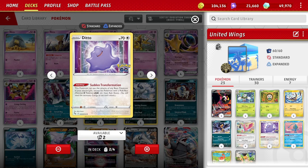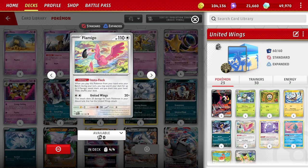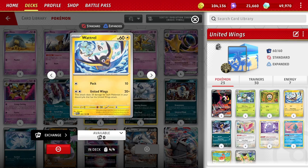They finally fixed the Ditto with the Sudden Transformation Ability — it just copies any non-rule-box basic Pokemon. Can't copy Dartrix, can't copy a rule box — but we can copy the Murkrow and use a Darkness Energy, or copy the Flamingo or the Wattroll and use a Double Turbo Energy. So it gives us flexibility. And of course the Flamingo, which has the Insta-Flock ability, is really good for this deck. You play it down ideally turn one on your bench, search your deck, hopefully have three Flamingos, grab them in hand, then discard them with Squawkabilly EX.